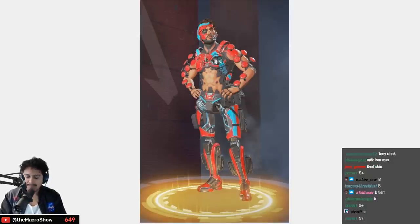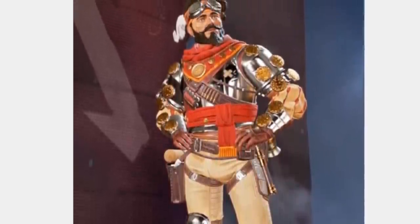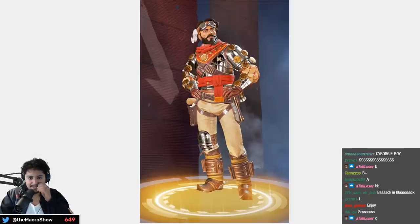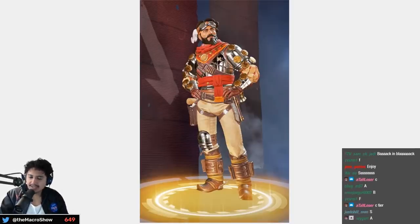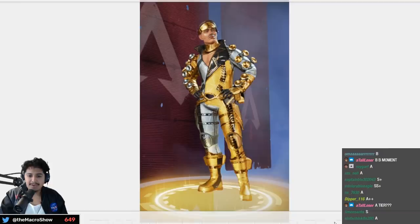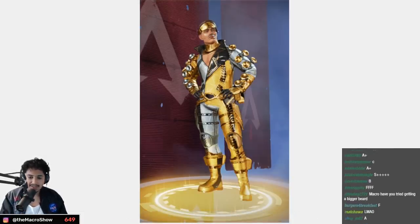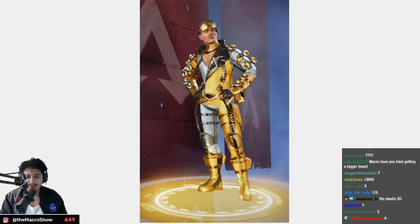Pretty solid skin overall — low A tier. Fool's Gold is Mirage with the bigger beard and mustache — very okay legendary skin — B tier. The Sea Foam Swindle is pretty beautiful — A tier, that's a good color on him. Boogie Down is so funny — if Mirage was a porn star with a million dollar mansion, the parallel universe where the Mirage Voyage didn't crash — A tier.